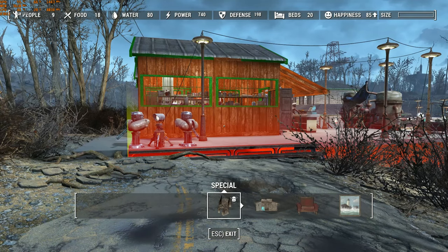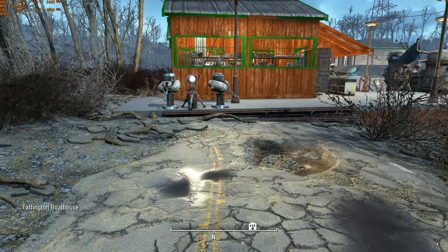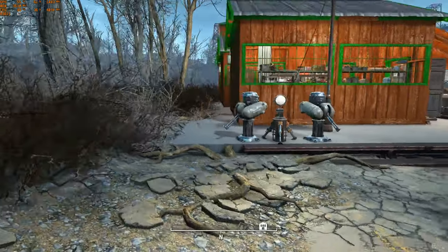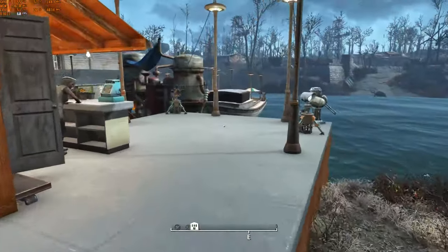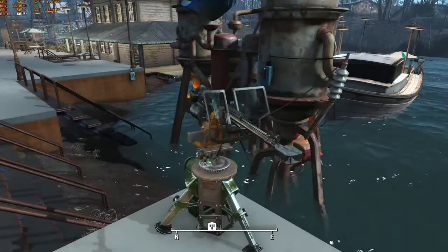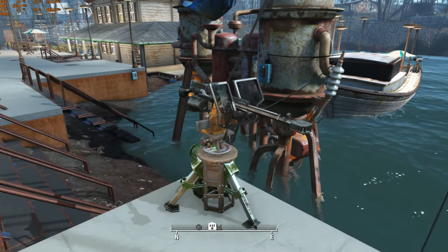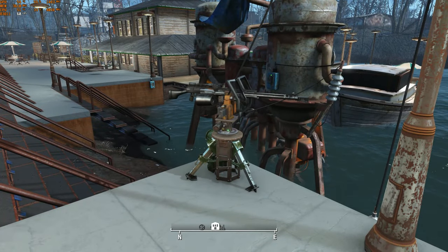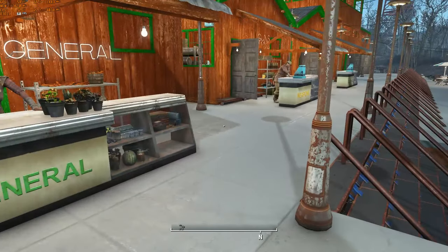Even though I do a lot of mods and cheats in my game, I do not cheat with my settlement happiness level. It's well defended — all the corners have machine gun turrets, laser turrets, spotlights, and a few places have the upgraded PTRS-1 firearms, which is a 20 millimeter cannon. Those take 16 energy each to use, so while they are very power hungry, they are also very deadly.